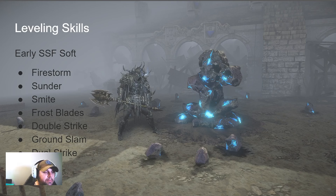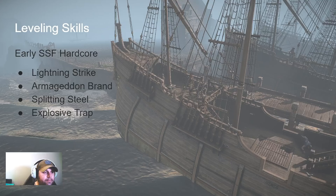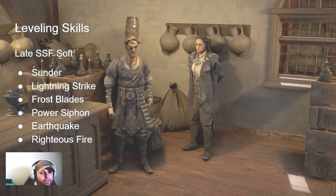Frostblades, Firestorm, and Ground Slam are popular as well. Ground Slam is used as an intermediate skill for things like Molten Strike of the Zenith - skills you can't play until you get a certain level of passives through your tree so you can actually perform them without risking too much death. The Hardcore version shows a lot less variety because players want to survive that early struggle. Lightning Strike is popular for both SSF Hardcore and normal.